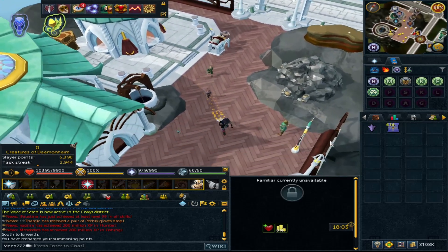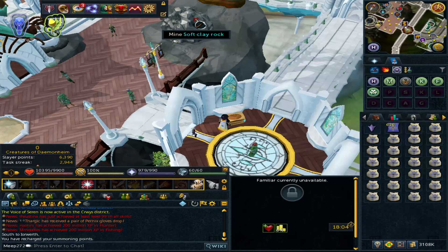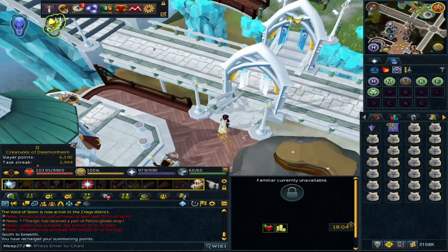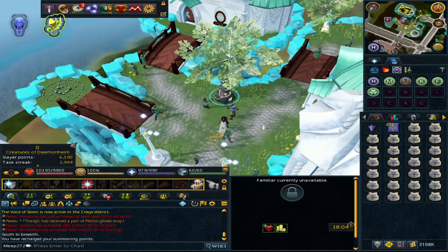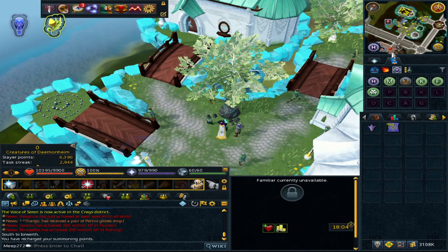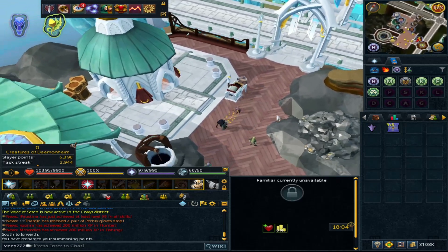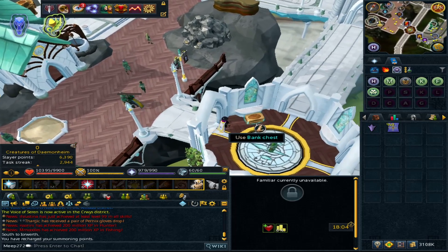The smoke devil familiar is used in the Lumbridge Crypts where people harvest invention components, so there's always a market for it. This method is pretty much just running back and forth — it's very laid back, especially if you use presets and an attuned teleport crystal for quick turnaround. If you do 7.2k pouches with the smoke devil patches you'll make just under 21 million per hour, which is one of the best skilling money makers currently available. You are limited to the Amlodd Hour, so there are only certain points of the day you can do this.